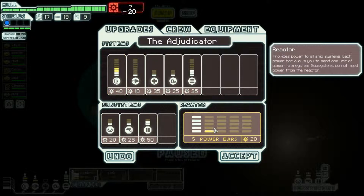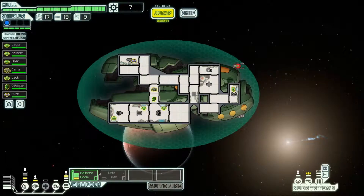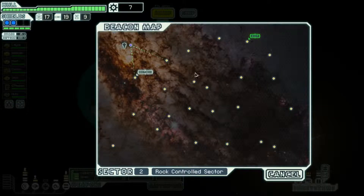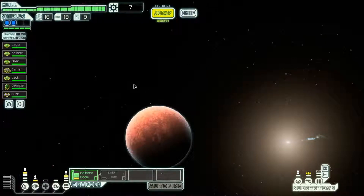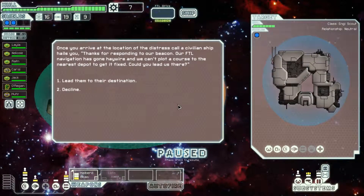I'm just going to quickly bump that up. I should have checked if there was a store nearby. So basically we need to get to — we have the secret to defeating the rebels, or to turning the tide and defeating the rebels, but we have to get to Federation Command to give that information to them.